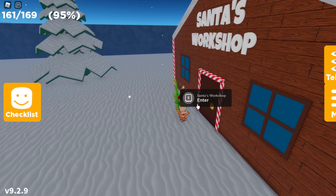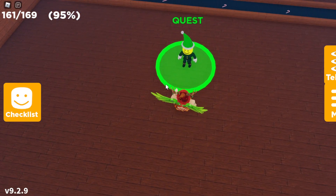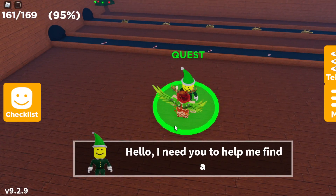Once you get to the door, it should say E to enter on computer, but do whatever it says for your device to actually enter the building. Press E and you should be in Santa's Workshop. There should be the elf quest right over here, and once you step on this green circle, it should give you the quest.